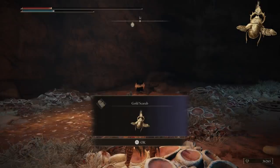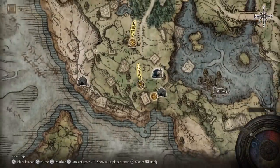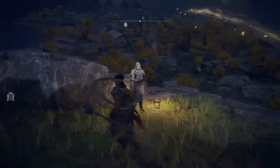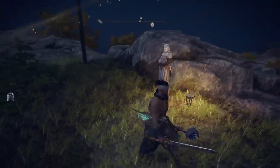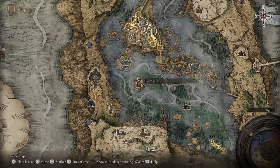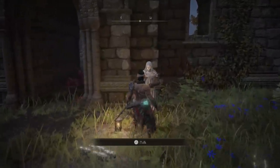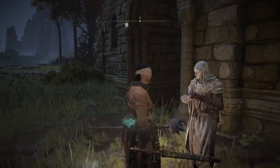Now that you have the recipe to craft as many Golden Pickled Fowl Feet as you want, know where to get the ingredients, and have the Golden Scarab, let's head over to the best rune farming location in the entire game. To get here, you're going to have to complete three quests for White Mask. He's basically the first NPC you technically come across in the game — his first spawn location is right as soon as you leave the first cave or burial area.